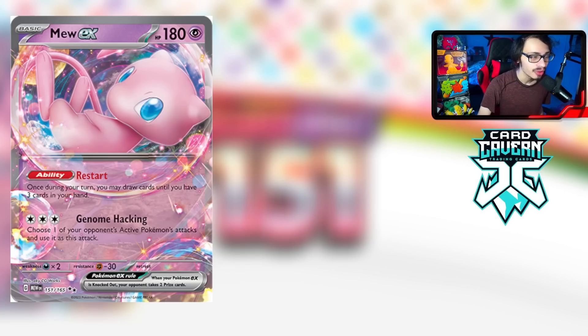Mew EX is splashable in any deck — not requiring any energy means you can play it in Miraidon, Lugia, Gardevoir, or even Charizard EX. Copying attacks like Rapid Flow is really good, and it changes how players build and play their decks. Giratina V-Star never really had to worry about getting KO'd in return after using Lost Impact or Star Requiem, but now there's a way to copy those attacks. Mew is a very scary, format-defining card that almost every deck can run.